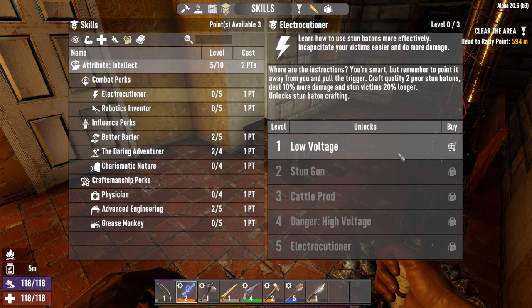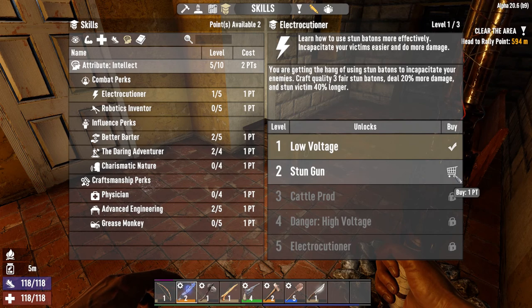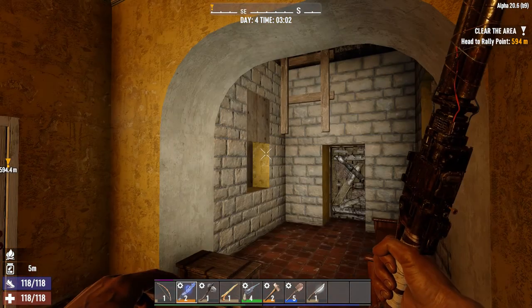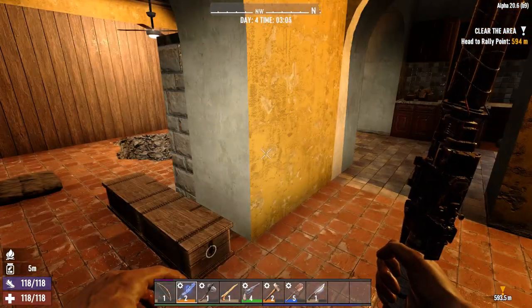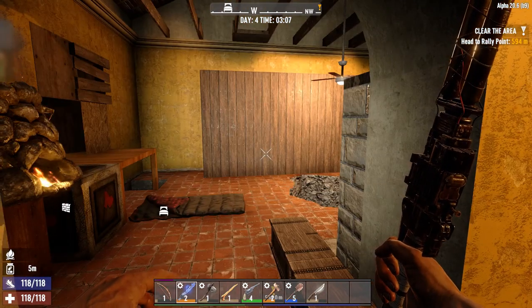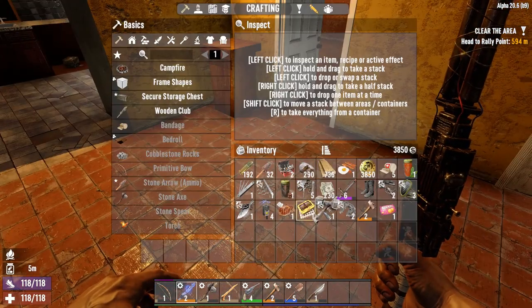Electrocutioner - Craft Quality 2, 4, Stun Batons deal 10% more damage and Stun Victim. That's what we're focusing on. And Craft Quality 3, Stun Batons deal 10% more damage, and Craft Quality 4 as well. So we are now focusing on using this guy to really beat people down. I'm sure it's not going to be nearly as effective as other things, but we are Smarty Pants series here. We'll be able to use guns later on, but primarily want to use the Stun Baton and any electrical stuff we can do to help us stay ahead of the game.